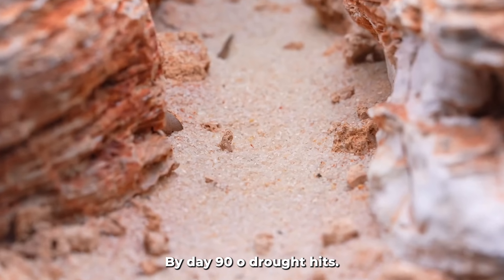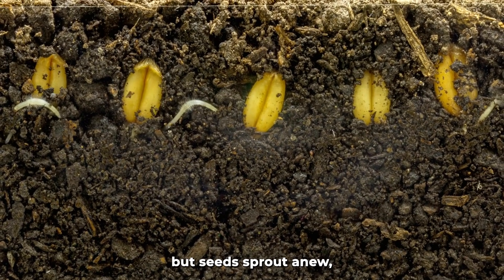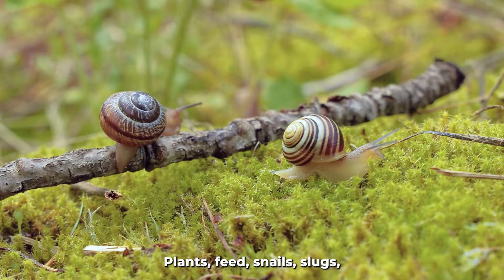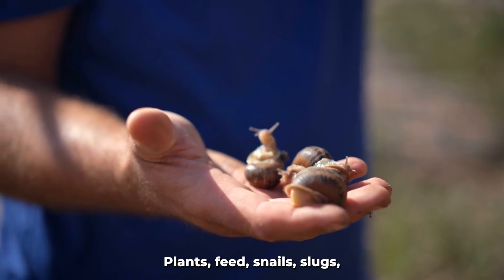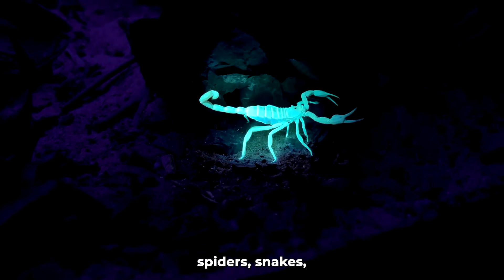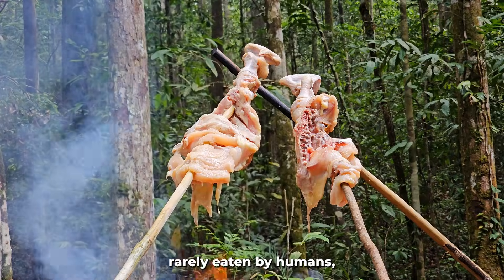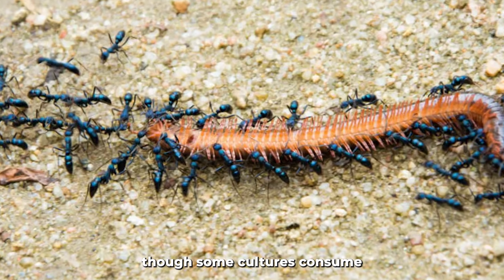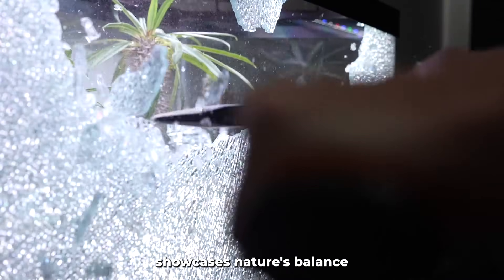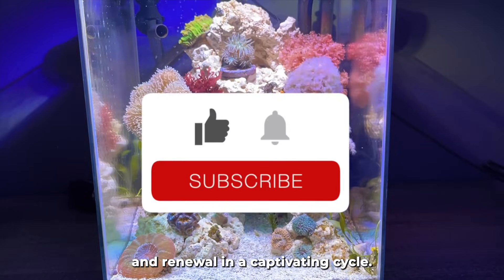By day 90, drought hits — a simulated wildfire burns all, but seeds sprout anew, proving life's resilience. In this food web, plants feed snails, slugs, and crickets. Millipedes, spiders, snakes, and scorpions control them. Harvestmen scavenge, and though some cultures consume ants or millipedes, this terrarium showcases nature's balance — growth, predation, and renewal in a captivating cycle.